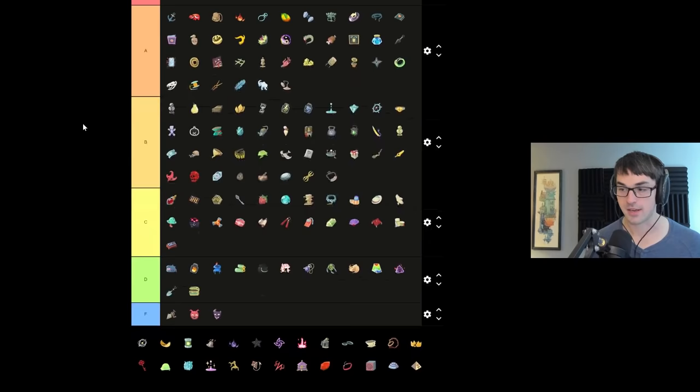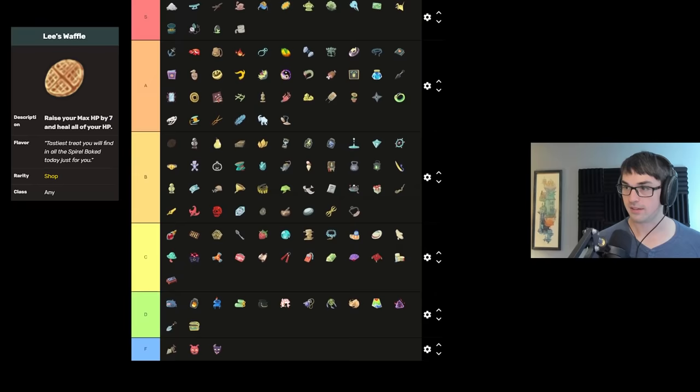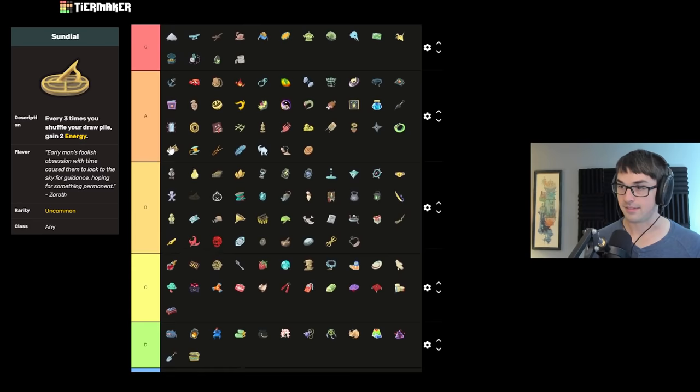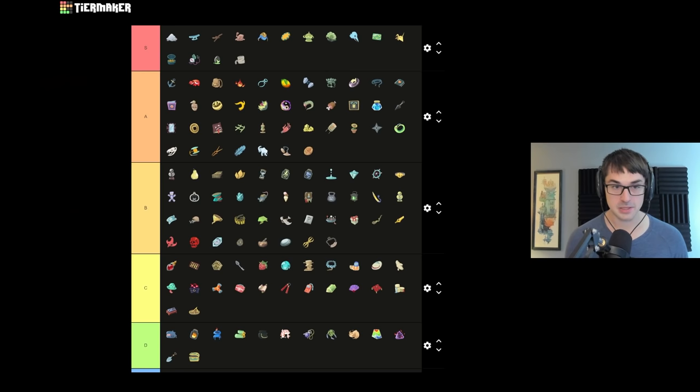Waffle for the full heal — A tier. It's like a Strawberry but the full heal can be absolutely miraculous. Plus it's delicious. Sundial is a cool infinite enabler, only good sometimes. When it works it does really cool stuff, but a lot of the time Sundial is randomly, without warning, gain two energy and forget about it.